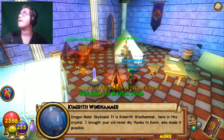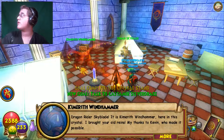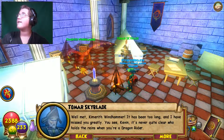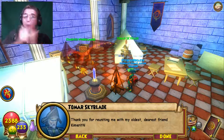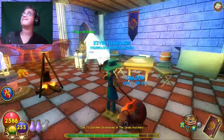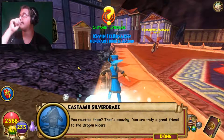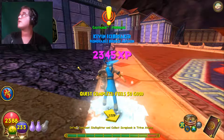At Tomar Skyblade's tower: 'Dragon rider Skyblade, it is Kimareth Windhammer here in this crystal — I brought your old reins, with thanks to this young wizard who made it possible.' Tomar: 'Kimareth Windhammer — it has been too long and I have missed you greatly. It is never quite clear who holds the reins when you are a dragon rider. Thank you for reuniting me with my oldest, dearest friend.'